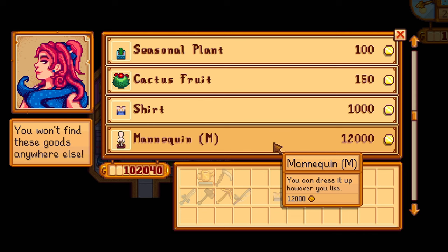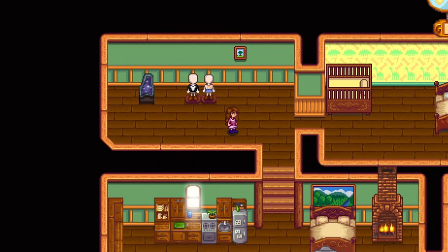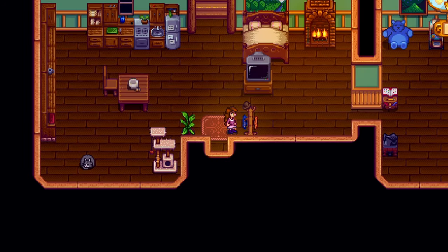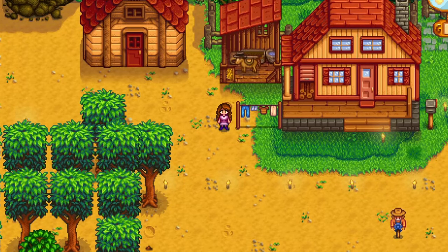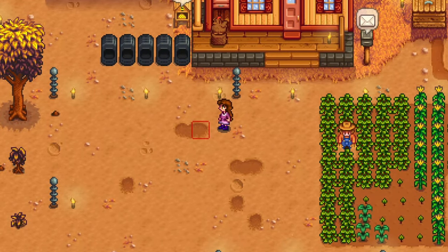The oasis has new shop items. You can now buy mannequins in both male and female figures, a coat stand, and a clothesline.